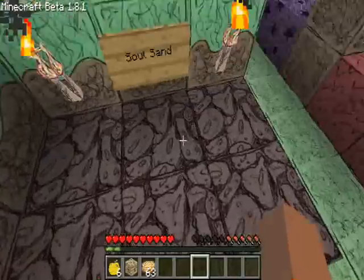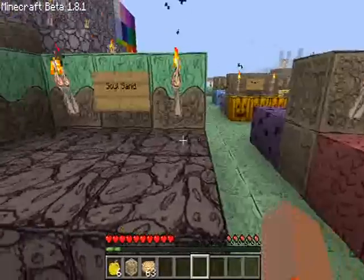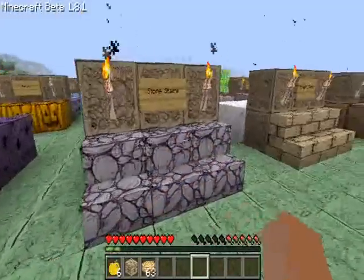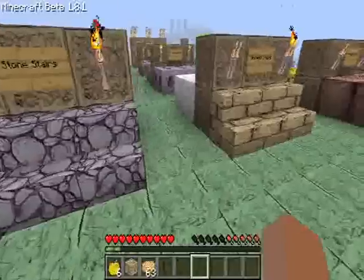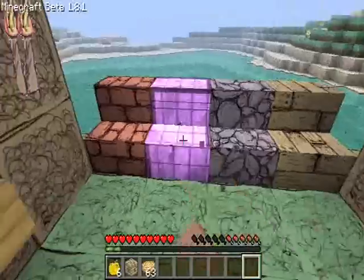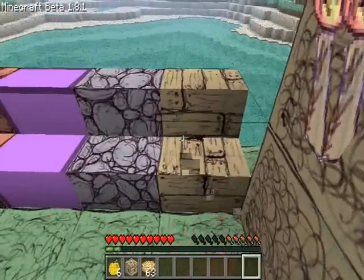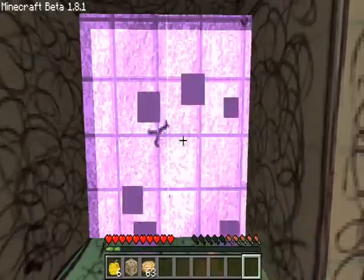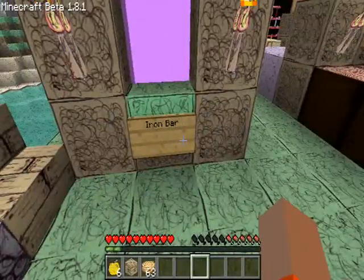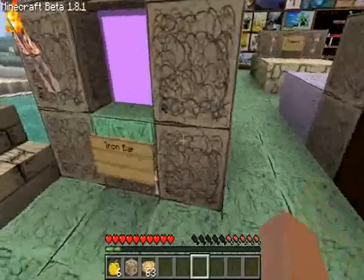Moving on. Here you have soul sand, which looks like really creepy faces — like the default one kind of does. You have the nether rack. Stone stairs, wood stairs. Tree wood. Glass pane. Brick stairs, stone brick stairs, cobble stairs, wood stairs. Yeah, here you have the beautiful purple iron bar — again. I guess he's just not finished doing that. Whatever, anyway. It will be updated soon, probably. Hopefully. Maybe.